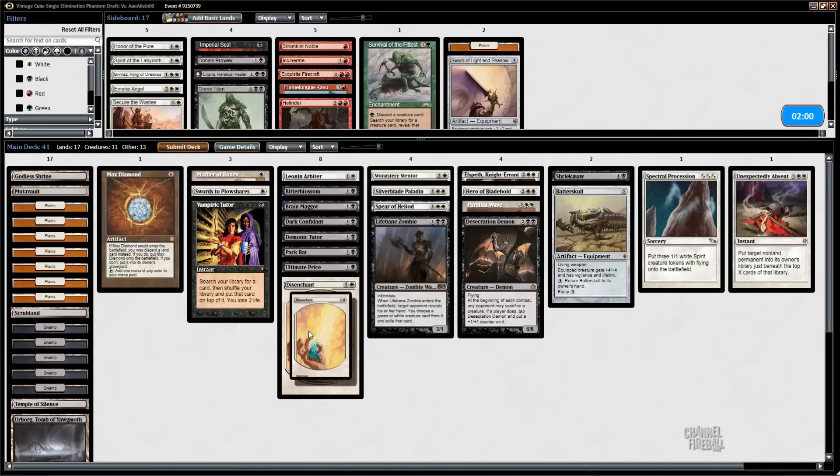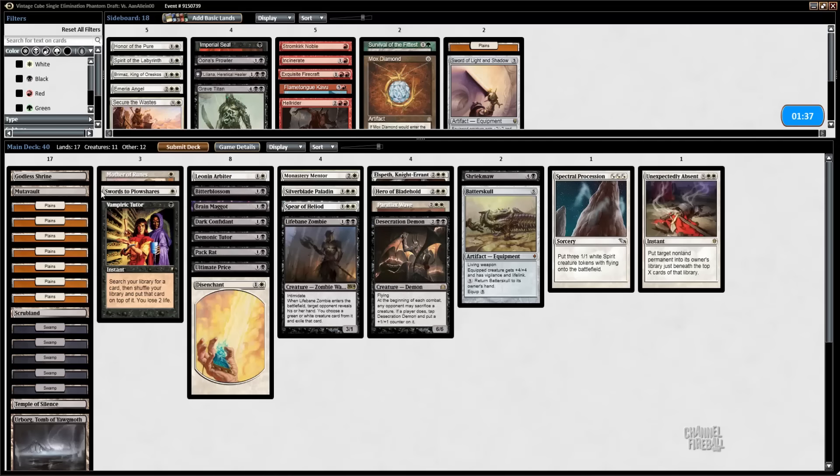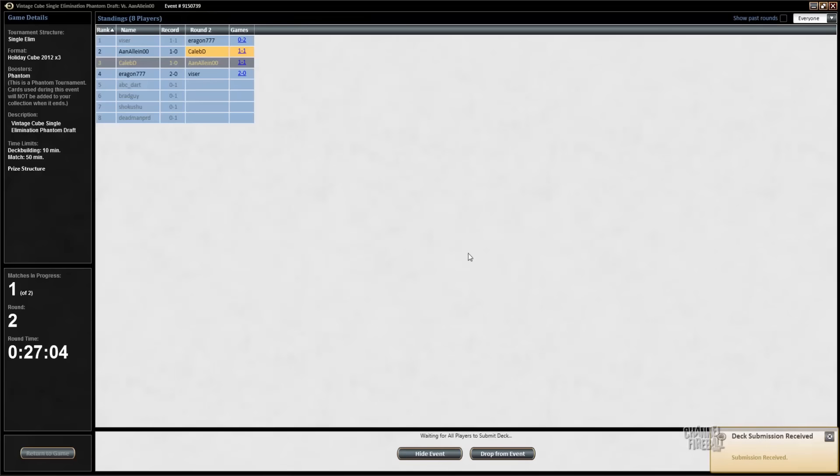What are we cutting for Disenchant? I still like Brain Maggot, I still like Arbiter. Mox Diamond — we can cut it because we're on the play. On the draw it's a little bit better because you're drawing up to eight cards, so your odds of having an extra land are pretty good. Whereas on the play you have one less draw for making your Mox Diamond decisions, so it's a little worse. Even though a turn-one Bob is better on the play, it's still a fine cut here.